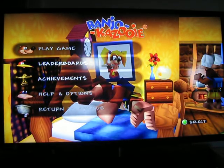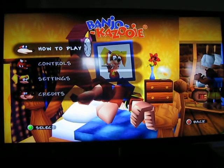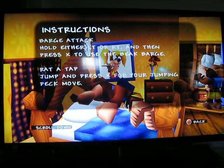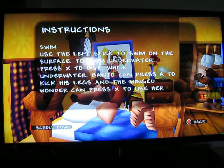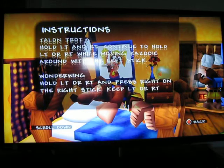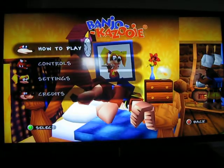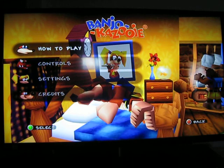Leaderboards — same thing as always. Achievements. Help and options. This is one place where the how-to-play can be useful if you've stayed away for a while. There are a lot of controls, a lot of combinations — a lot of things that Banjo and Kazooie can do, from shooting eggs with their butt, to firing eggs at the front, to air dashes, to air pecs, to the turkey trot. There's just a ton of stuff. The game does a great job of introducing you to these mechanics as you go along so you never feel overwhelmed, but when you come back after a long time off, you can forget what to do.